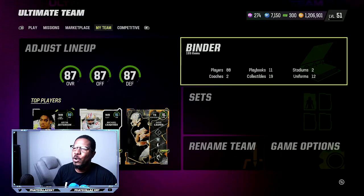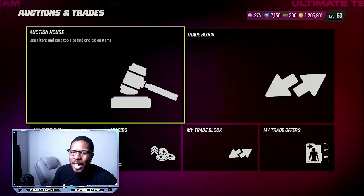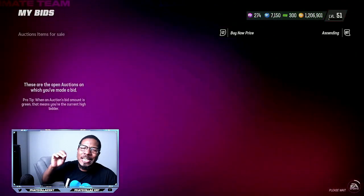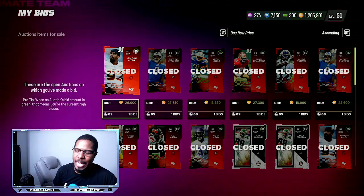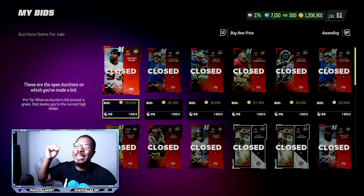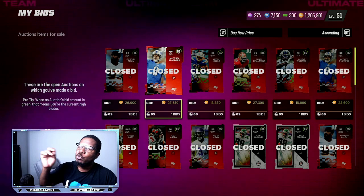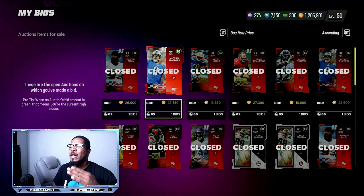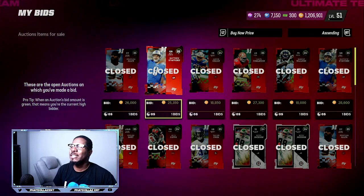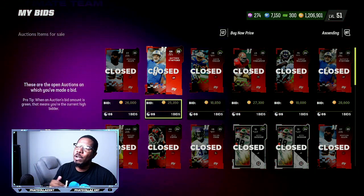If we go to my bids, you're going to see the prices I was getting. For 84 overalls, you want to look for 19k or less when sniping. For 85 overalls, you want to get 29k or less. You can see this 85 overall I got for 26k — that saved me 3,000 coins. This one right here, 25k for an 85 overall, saved me about a 4,000 coin gap. I could turn around and sell this Stafford — you can repost him for about 34,000 coins.